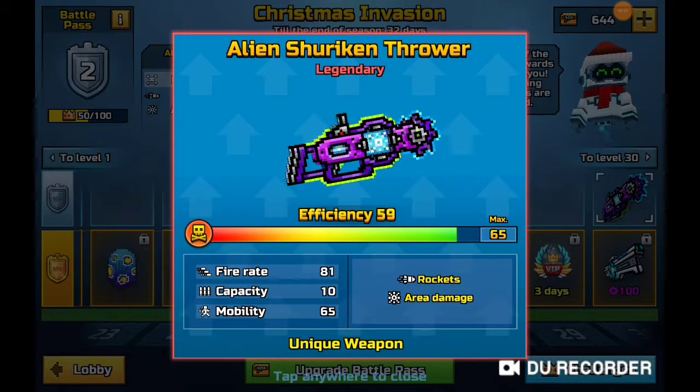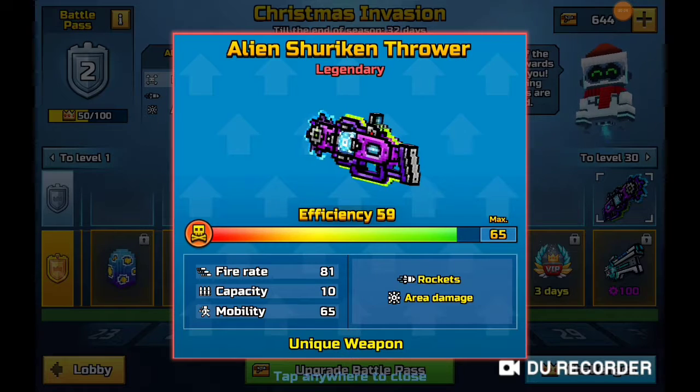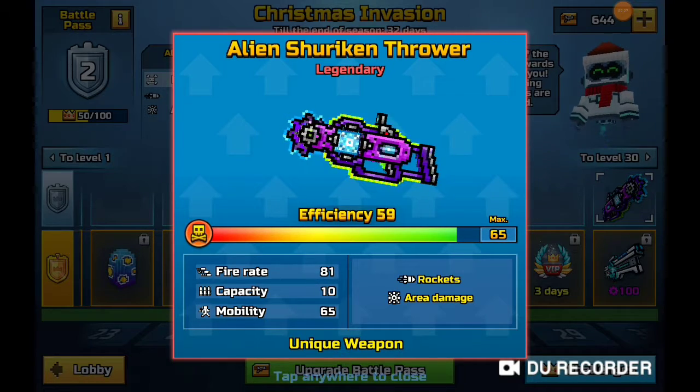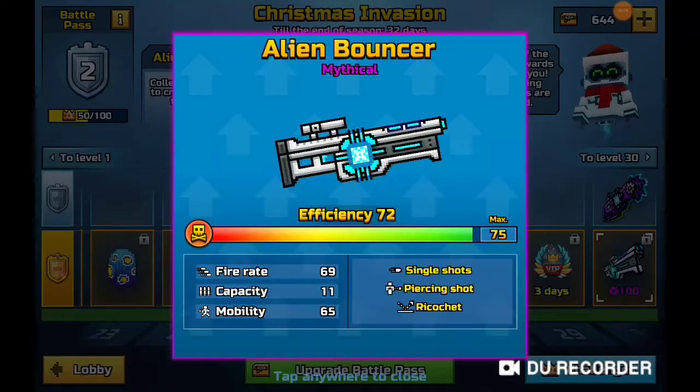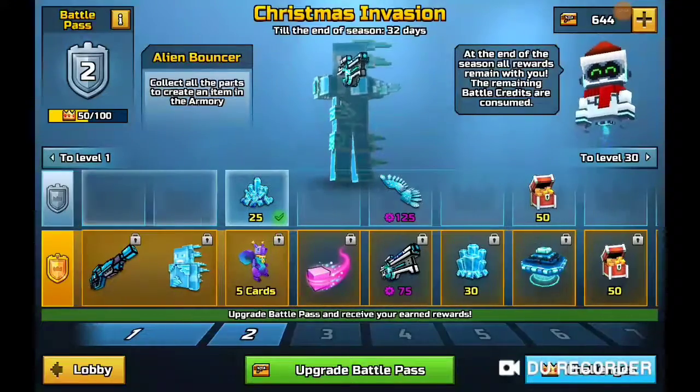The Alien Shuriken Thrower: 65 efficiency, fire rate 81, capacity 10, mobility 65, rockets, area damage. Then there's the Alien Man character.